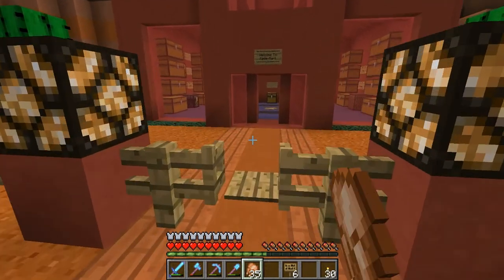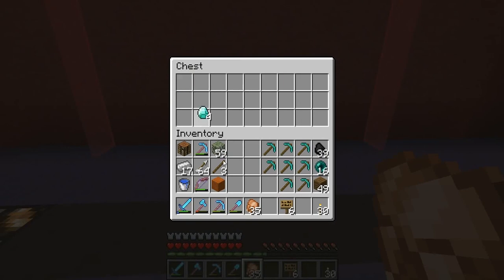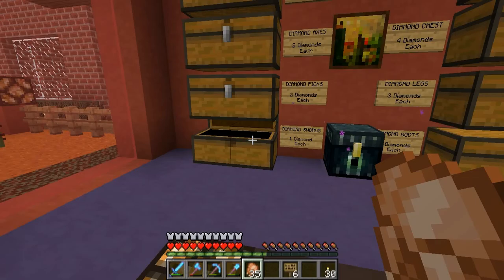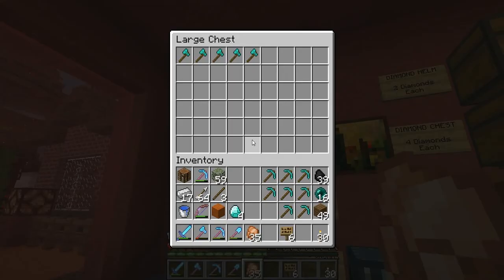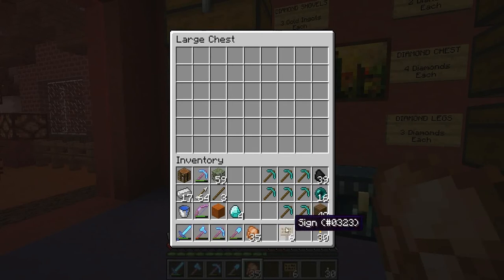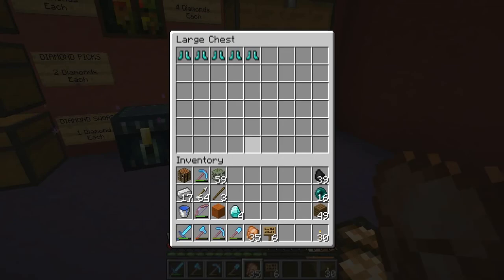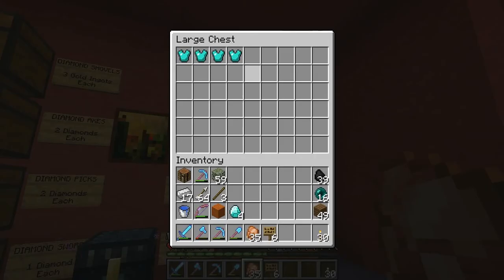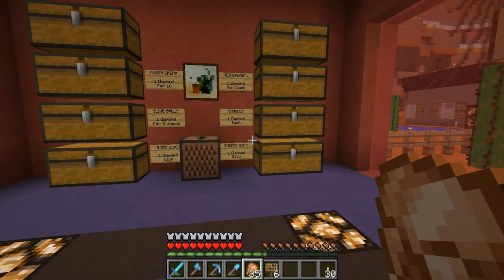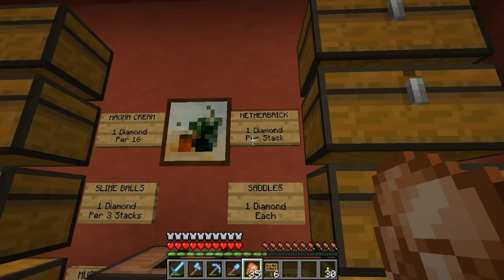Alright, here we are at ZaidMart. Let's take a look — haven't checked for a few days. Oh, something else has sold — more diamonds. Good on swords, good on axes, good on shovels, completely out of picks, so we're going to stick some new picks in there. Looks like somebody bought a chest plate — that's the four-diamond chest. Everything else is doing good, but I'm going to have to change all the signs on these.